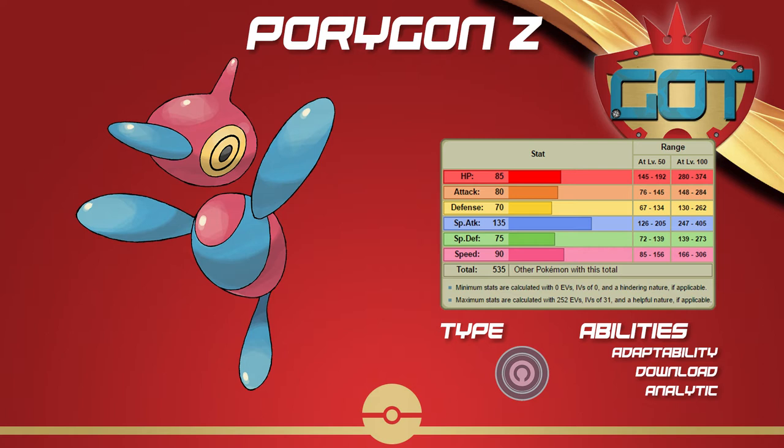You can also do a special version of the Double Dance set, combining Nasty Plot and Agility to sweep in the late game. You can combine this with Porygon-Z's extensive move pool. Only moves like Tri-Attack get boosted by Adaptability, but a plus-2 Porygon-Z can hit very hard with moves like Thunderbolt, Dark Pulse, Shadow Ball, or Psychic.